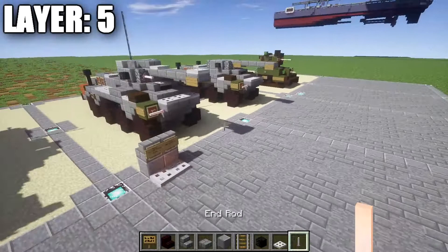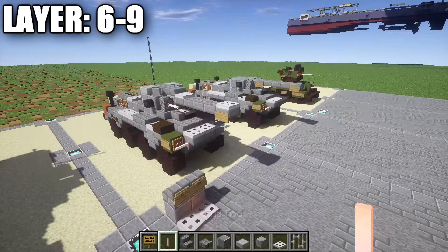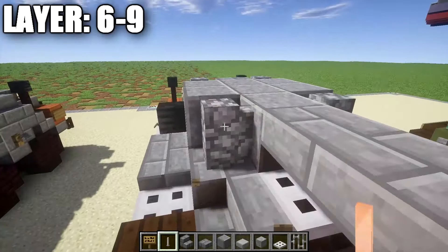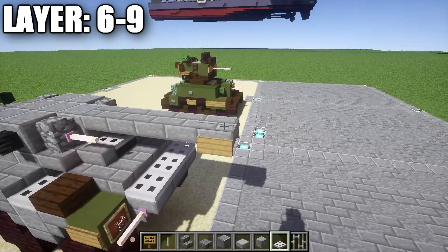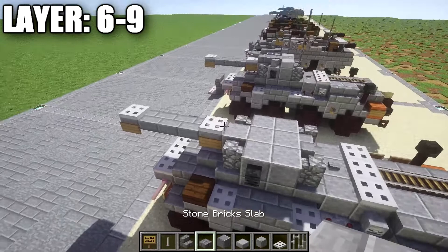We'll just do Layers 6, 7, 8, and 9 — putting the antenna on and pretty much the top of the turret. Before moving on, one quick minor adjustment: go to the right side of the turret and place down an end rod coming off the cobblestone wall for the coaxial machine gun — sorry I missed that. Now for the next layer, go to the top slab on the very end of the gun and place down an iron trapdoor on top of it. Then go to the top slab right before the polished danesite full block and place down an iron trapdoor on top of it. Then go back and place one, two, three stone brick half slabs.